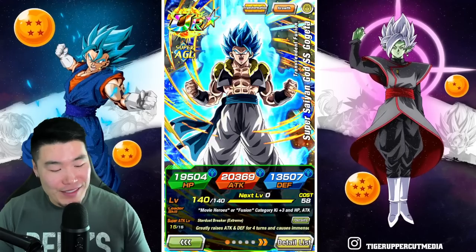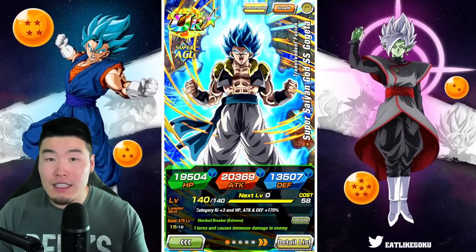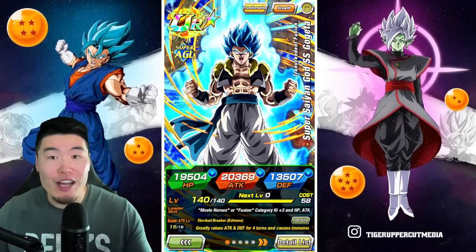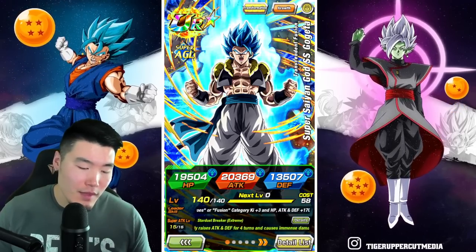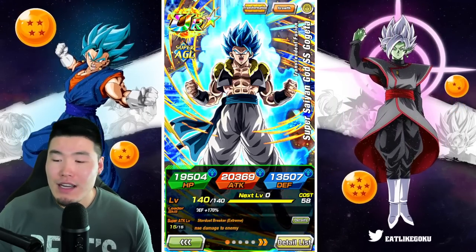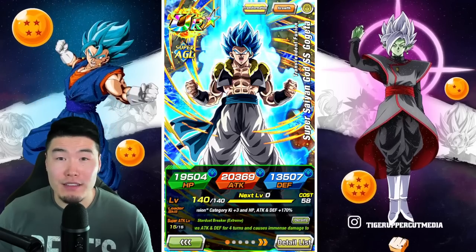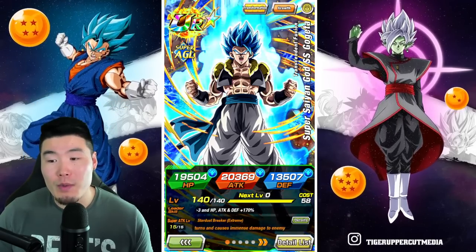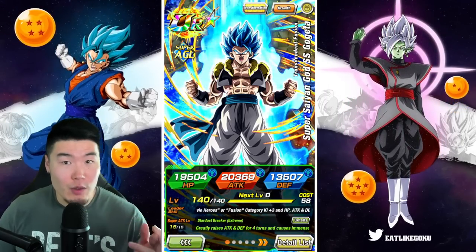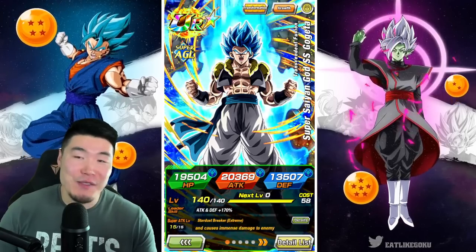Luckily for these new Red Zone stages, you can dodge supers and attacks in general. That definitely makes him even more effective because of the ability to dodge. I think maybe because they were seeing how people were complaining about units with dodge being less useful these days — since so many bosses were nullifying or canceling dodge — I think going forward, hopefully, fingers crossed, fewer bosses will have this dodge-cancel ability.